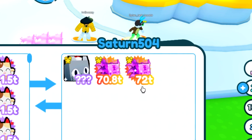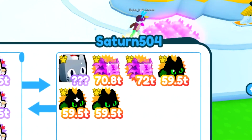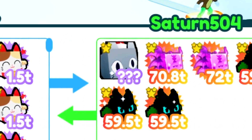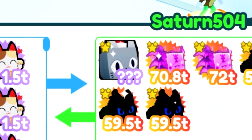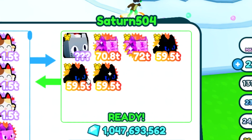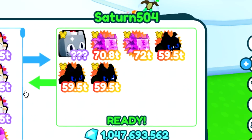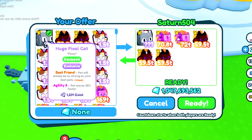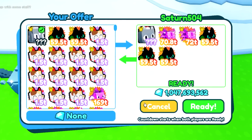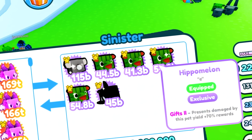We got saturn_505 offering a huge festive cat, which goes for 200 bill, plus some hellish axolotls and pixel demons which aren't that great — about 1 bill extra. So this is only a 201 bill offer. He's off by literally half because this is going for 460 bill on the value list right now, so unfortunately we won't be able to accept this trade.